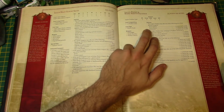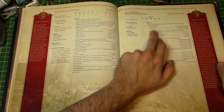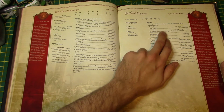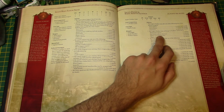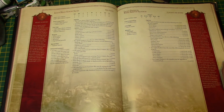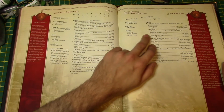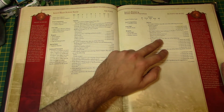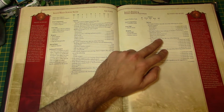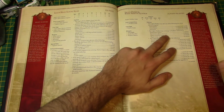If you want sponsons you have to take them — you can have heavy bolters, heavy flamers, or blast cannons. They can exchange the Predator Cannon for a Flamestorm Cannon (Strength 6, AP3), a heavy conversion beamer, a Magna Melter Cannon, or an Executioner Plasma Destroyer. The Plasma Destroyer is quite important because a lot of people take that one — it's pretty brutal. They can also have Hunter Killer Missile, Dozer Blade, Auxiliary Drive, Extra Armor, Armored Ceramite, and Machine Spirit.